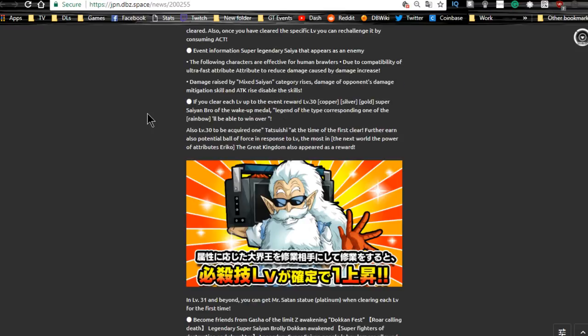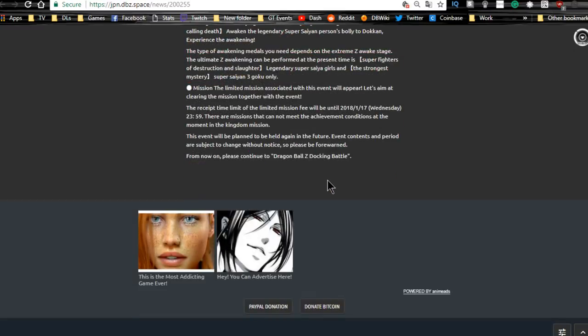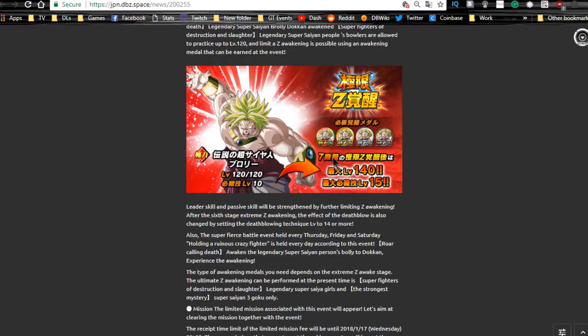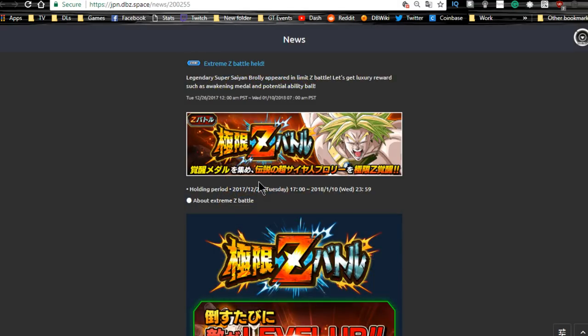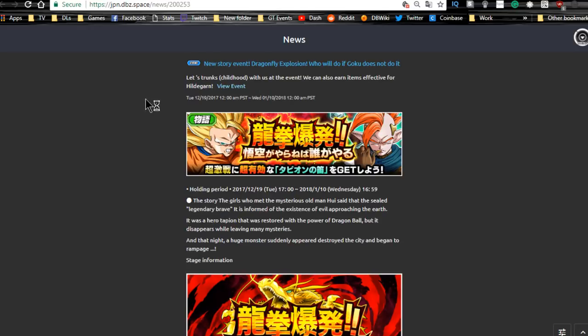Next is the Extreme Z Battle, running until the 10th — this is where you Extreme Z-awaken your Broly. Grind out all the metals to get Broly up to Level 140. If you don't have LR Broly, I highly recommend doing this — he'll be really good for World Tournament players. LR Broly is still better because of the double Super Attack, but this Broly is a phenomenal replacement. You have one week left on this event.